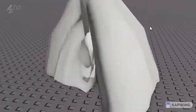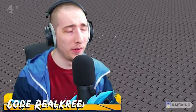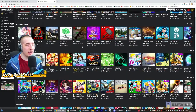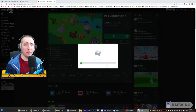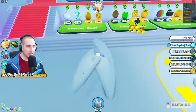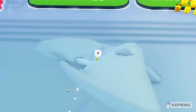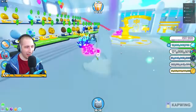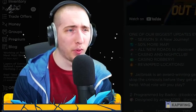Now if we reset our avatar, this is what we get. Obviously you can customize it further, but these are the items required to make it work. Let's go into a game - this works in any game that has layered clothing enabled. Hopping into Pet Simulator X, and as you can see it very clearly works here. Taking out our pets to see what this looks like - oh yeah, amazing.